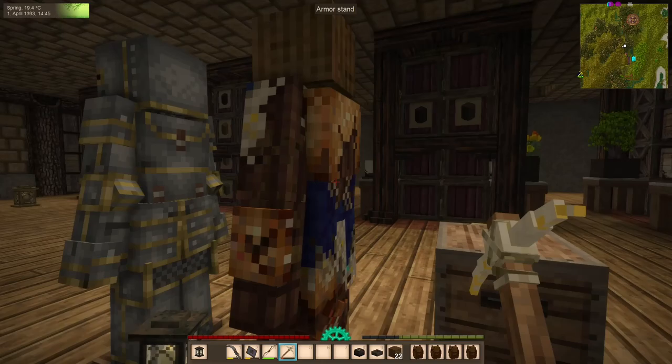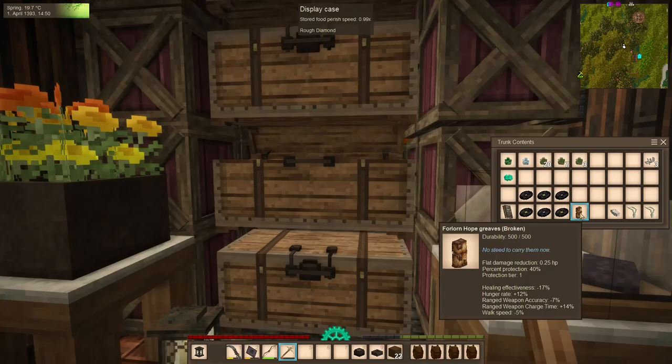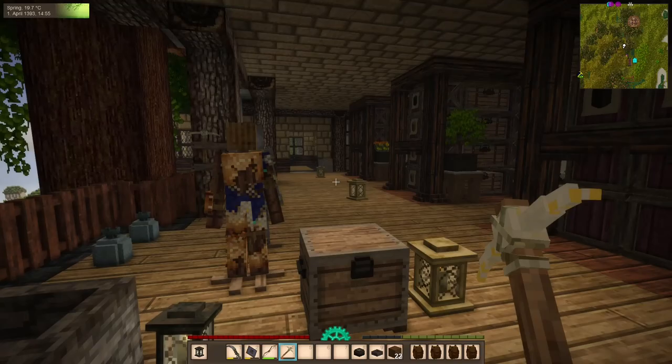Over here we have the start of some armor — the Forlorn Hope Breastplate and the Forlorn Hope Greaves — but yours truly was a dummy and didn't buy the helmet, opting for a second set of Greaves. That was a while ago, so it's water under the bridge.